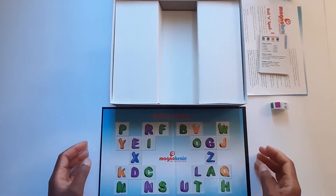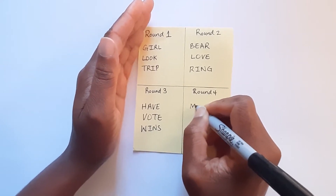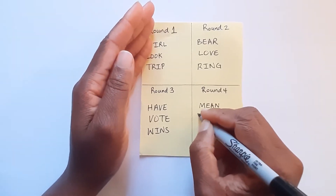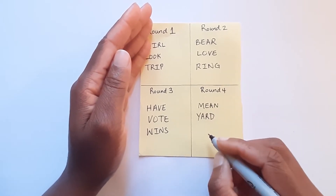The rules. Each player must first write three four-letter words for each round and must keep these words hidden until the game starts. Each player will then reveal their list of four-letter words for each round.